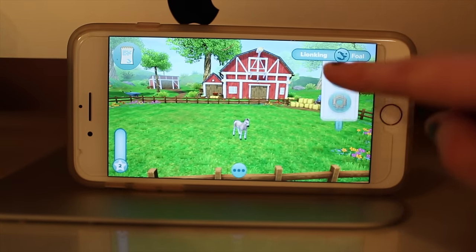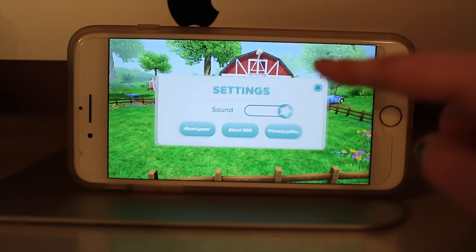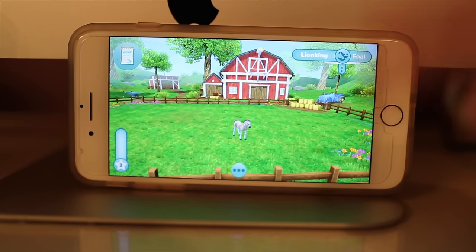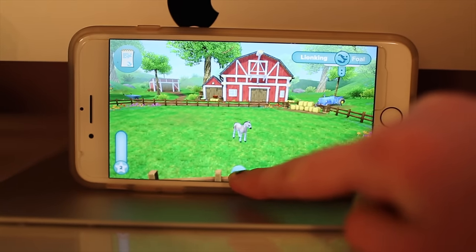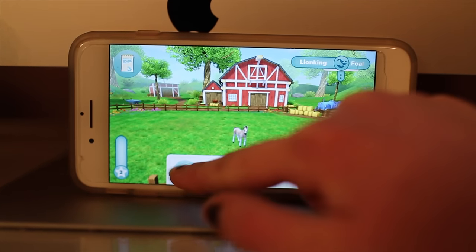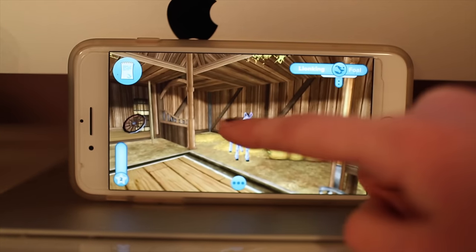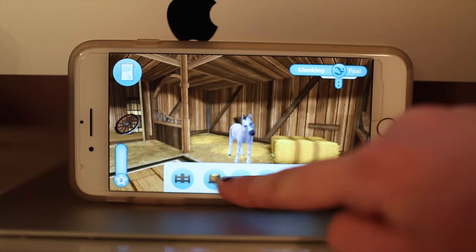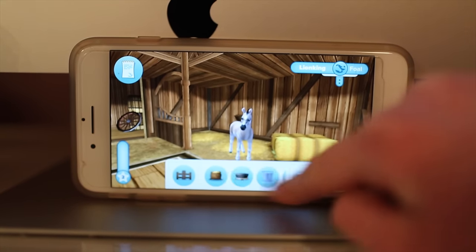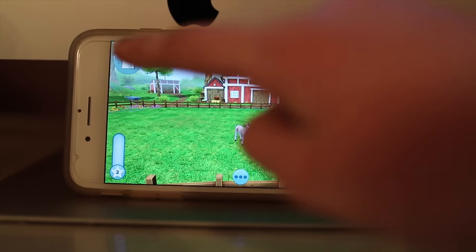I wonder if you can check over here and see your horse's level. Level two. Your horse has to be level 10 before you can transfer it into the game. What's the barn — can they go in the stall? Oh my gosh, this is like the old Star Stable stalls — how cool! Here are all the quests, and then you can go back outside. I think the outside quests are better.